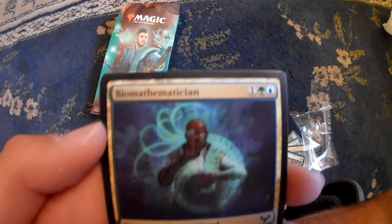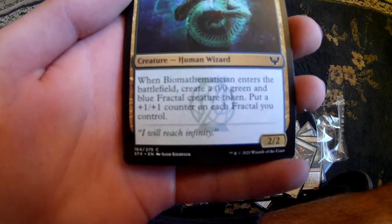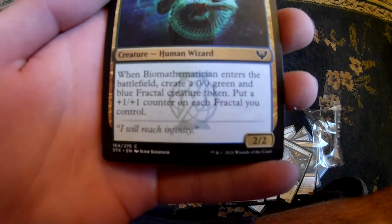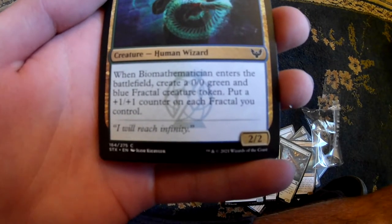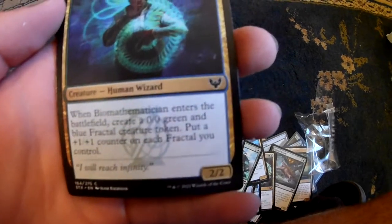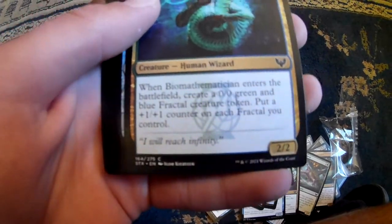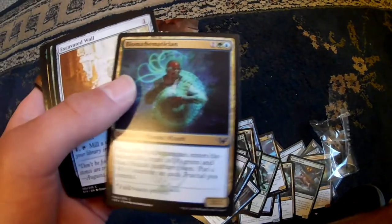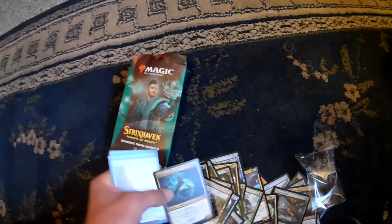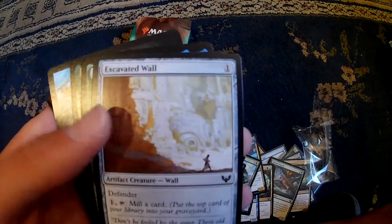Biomathematician - pretty cool. When it enters the battlefield, create a 0/0 green and blue fractal creature token. Put a 1/1 counter on it for each fractal you control. So it's kind of synergistic for the fractals. So I'm seeing fractals are a big thing in Quandrix.